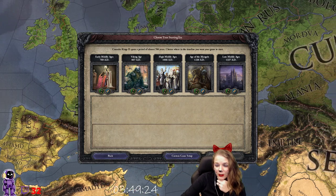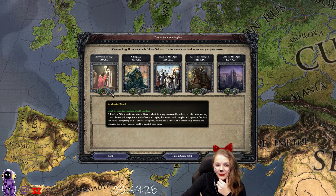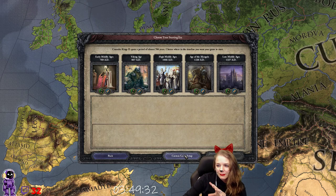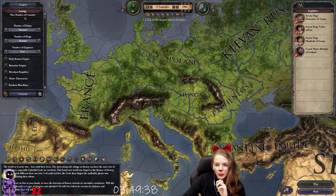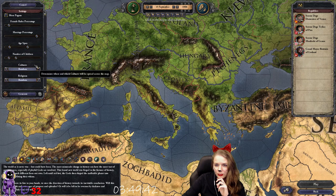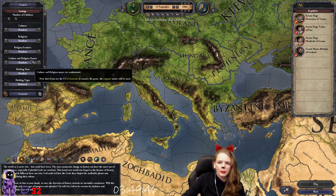We've had some people wondering about how you get the animal kingdoms in Holy Fury. So you're going to make a new game, get a custom game setup, and click this button up here: Randomize World. As you scroll down there are all these different selections here — none of these matter for animal kingdoms.